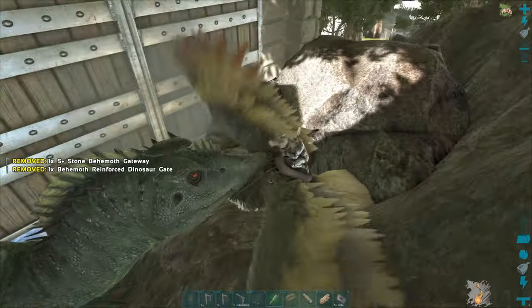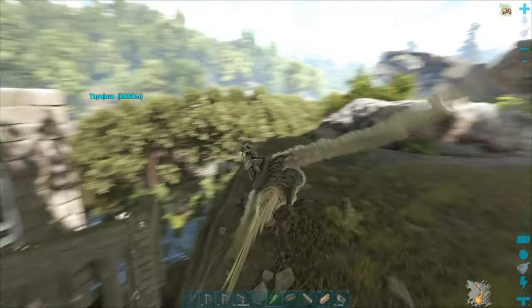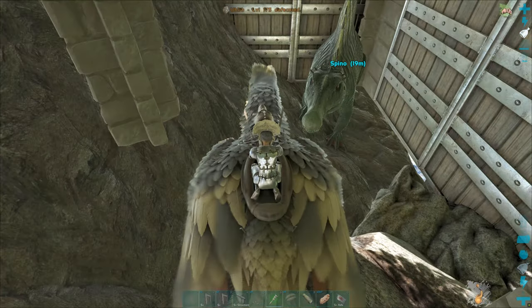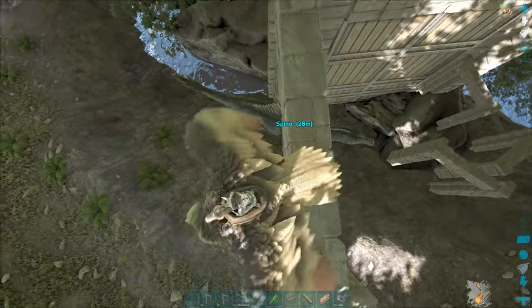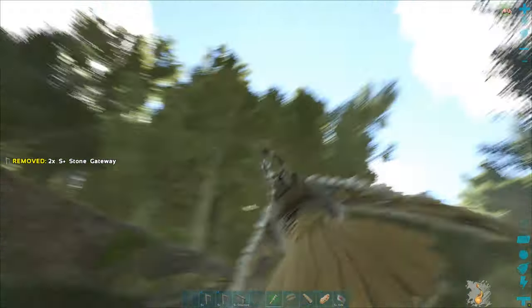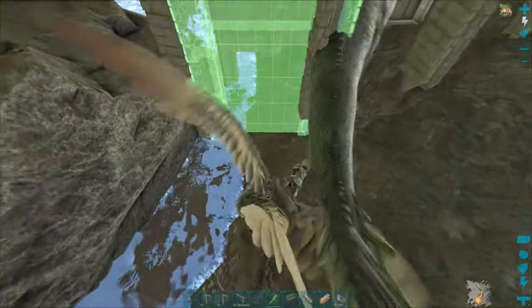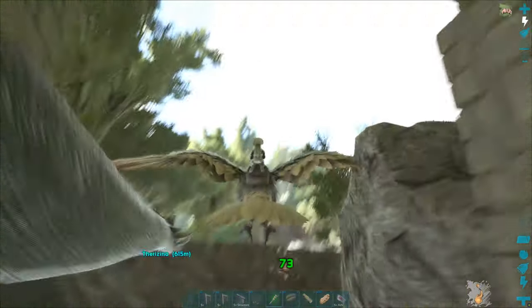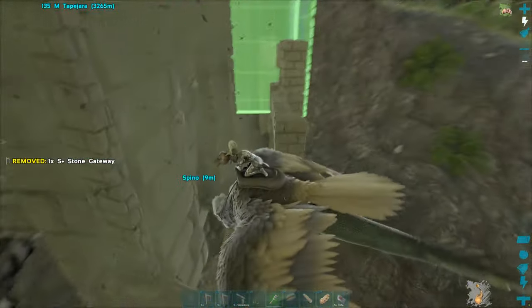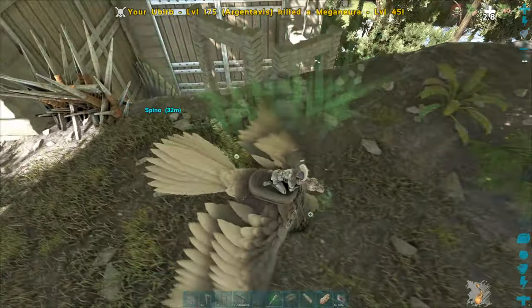I'm going to get the behemoth gates. It's technically now trapped anyway, but by the power of Structures Plus and lack of gravity I'm just going to snap all of these in the air. The spino might be stuck in the gate — which is really not ideal, I'd rather it be on the inside. By the power of Structures Plus, let's just make it all float. This is awful — I felt so prepared as well. Just for the record, spinos can actually run over up to four-high structures, so floating the gates prevents that.